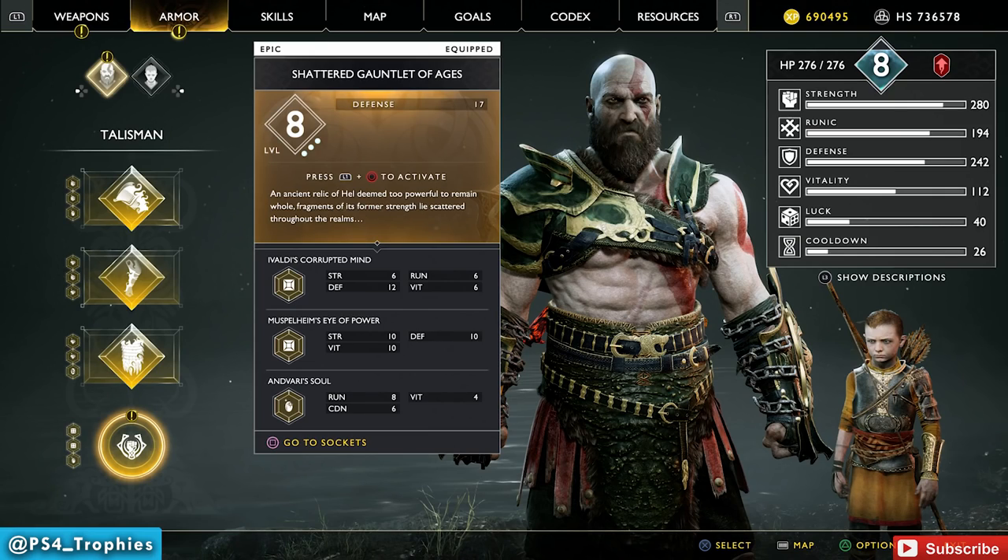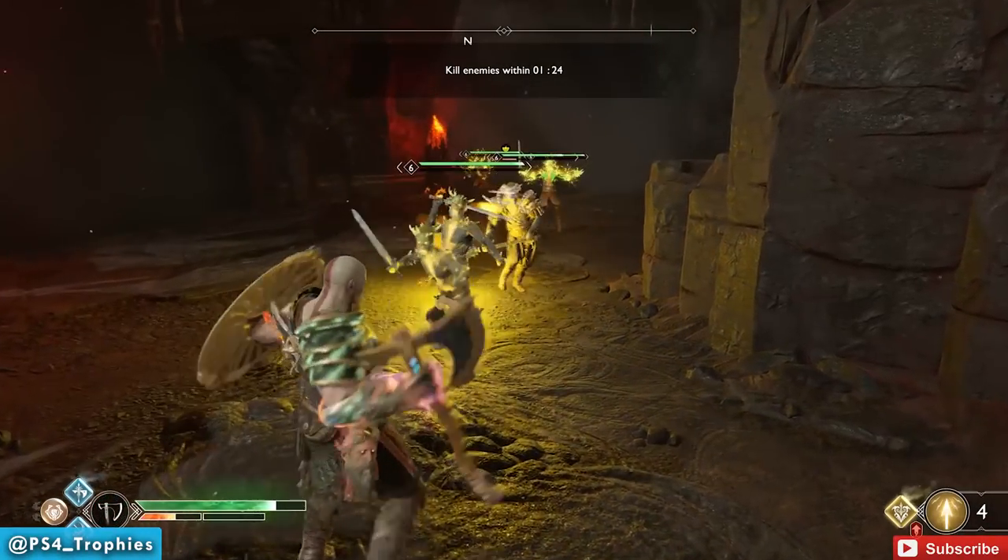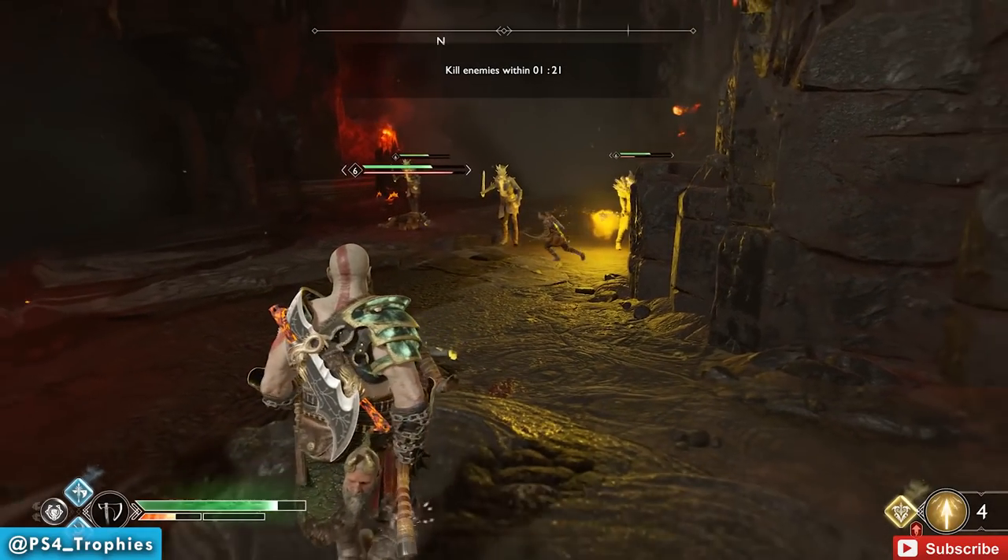Here it is: the Shattered Gauntlet of Ages. It's an ancient relic of hell deemed too powerful to remain whole — fragments of its former strength lie scattered throughout the realms. That's the L1+circle ability, and that ability is terrible. However, one of the saving graces of this talisman is that it is the only one that can be upgraded to include three enhancement slots, which makes it very valuable. When you upgrade it to level eight, the base L1+circle ability just creates a bubble — anything trapped inside can get knocked down and sustain a little damage, but that's it.